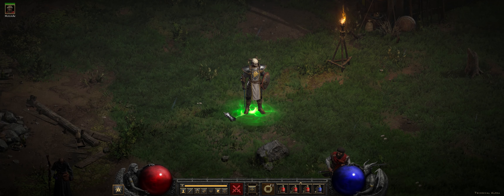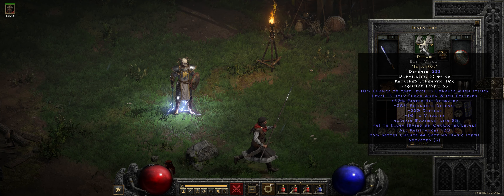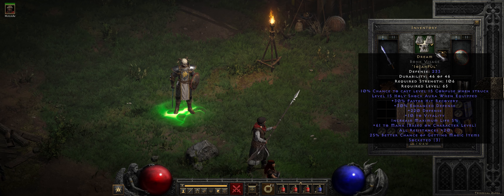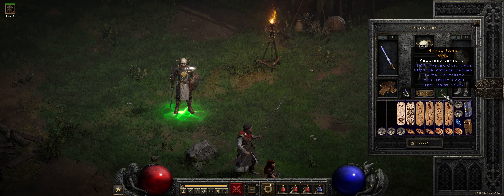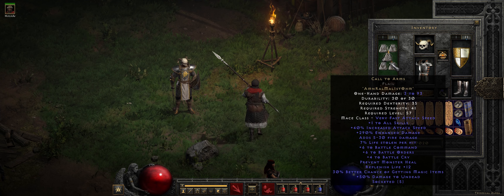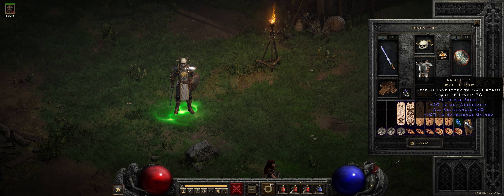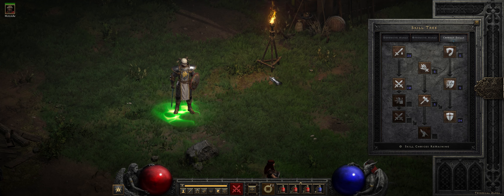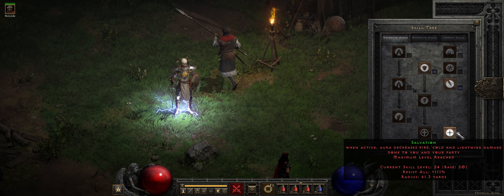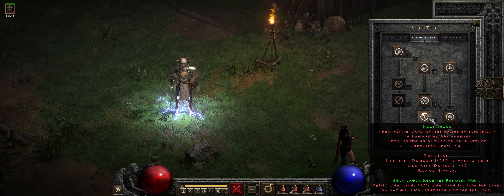I'm going to be checking out a Tesladin build. I went through this once before but I have made a few modifications. The gear is essentially the same though — you need both pieces of the Dream set for the Holy Shock Aura, High Lord's Wrath, Enigma, some of this is changeable. And the change I've got here is for Battle Orders. I have changed the skill distribution though, so you need points into the synergies for Holy Shock. You don't actually need to put anything in Holy Shock itself — it doesn't stack with the items, as I understand it.